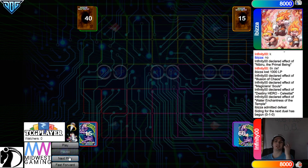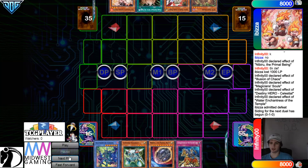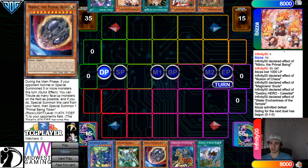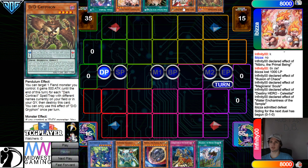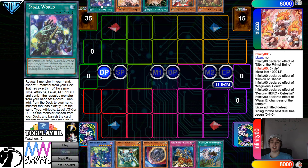Going into game two now. We're going to see DDD go first — hopefully they open better this time. We have Illusion of Chaos, Cybers Gadget, Nib, Conquistador, and Draco Back. One hand trap going second — they have Griffin, Ogre, Gate, Ash, and Small World.